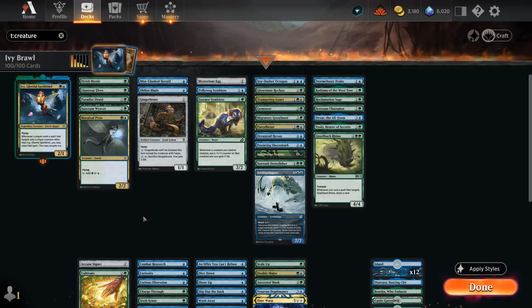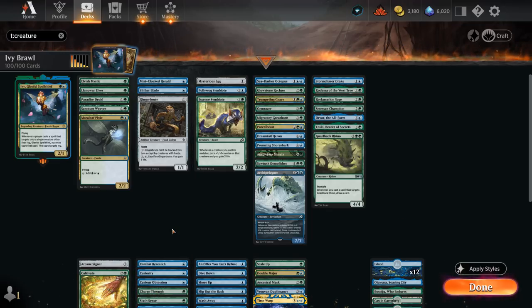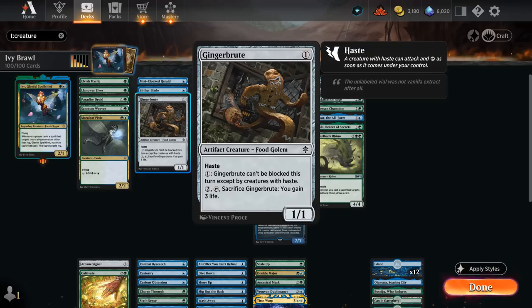Then we've got a few cheap evasive creatures that make for excellent mutate targets and can also wear some of these draw enchantments nicely, as they can attack unopposed. We've got Mist-Cloaked Herald, Slither Blade, and Gingerbrute, which has haste but can still be blocked by other haste creatures.